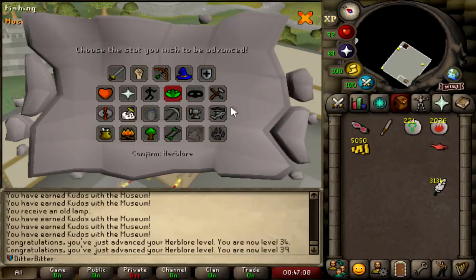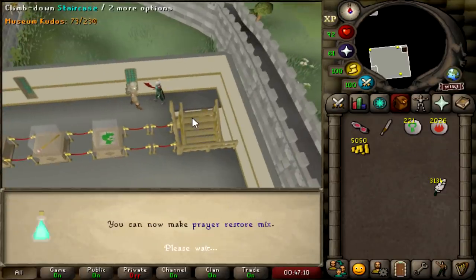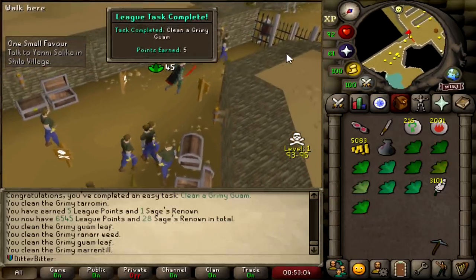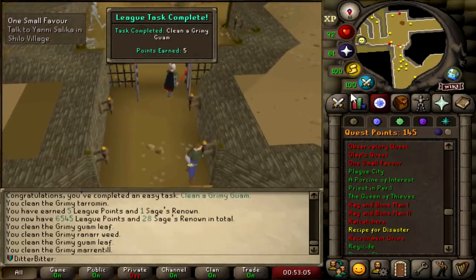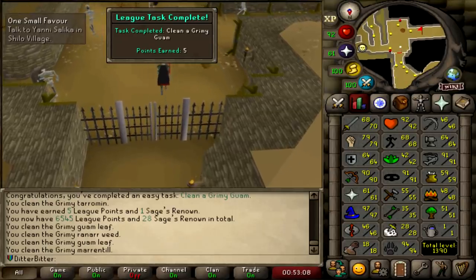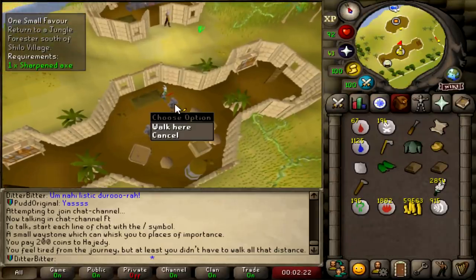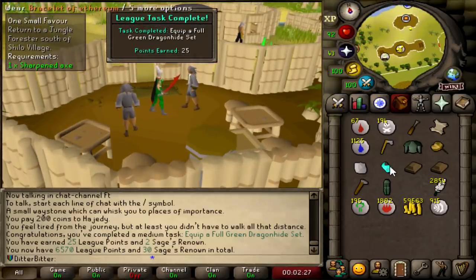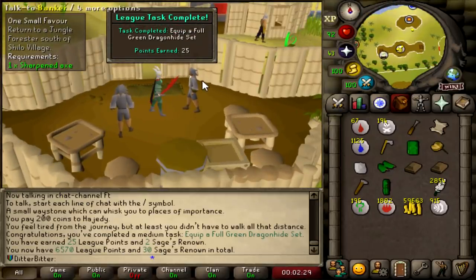39 Herblore, and this should get us all the way to 42. I needed to get some herbs for One Small Favour. Clean a Grimy Guam is also one task right there. Let's move on to One Small Favour and cash in those fatty XP lamps. Wearing full Green Dragonhide is a task - I couldn't do it earlier because I didn't have Dragon Slayer 1 unlocked, but it's been auto-unlocked now. That is 25 League Points for equipping a full Dragonhide set.